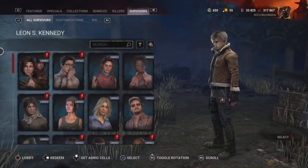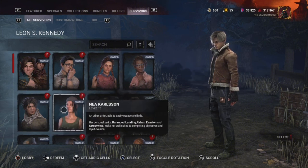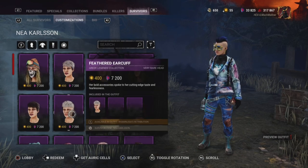Now I'm going to show you the best character to use so you can look like Ashley from Resident Evil 4. We're going to pick Nia because I think she has the best cosmetics to look like Ashley.